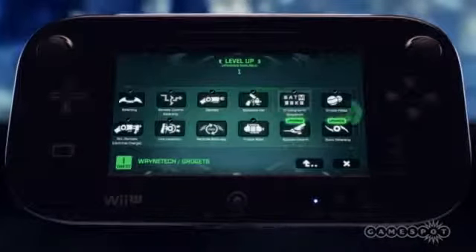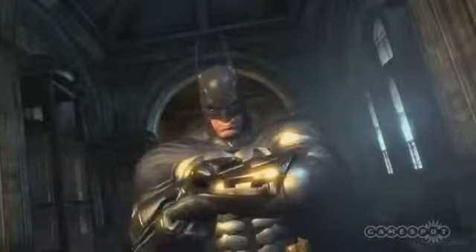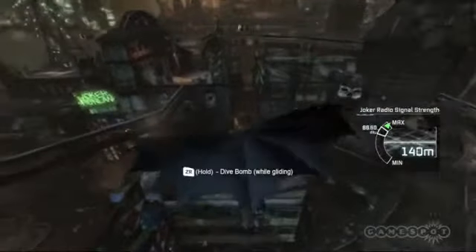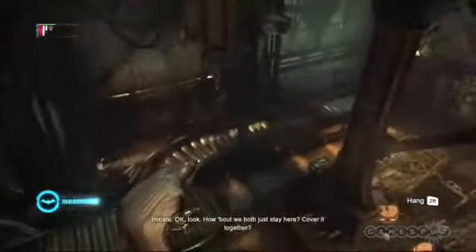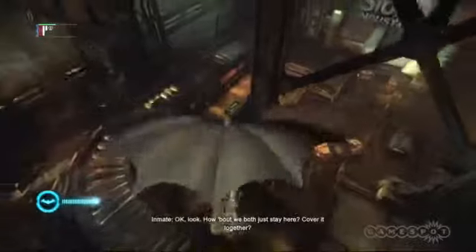Sonar is a similarly silly addition. It lets you see enemy positions on your gamepad, and also automatically adds the locations of nearby Riddler trophies to your map. Thankfully, you can avoid using sonar and just spot and tag trophy positions yourself, which is much more involving than letting the sonar do it for you.